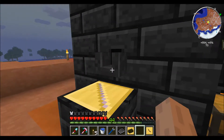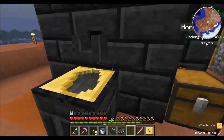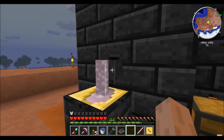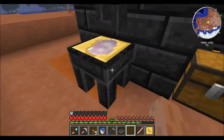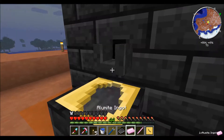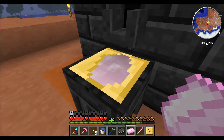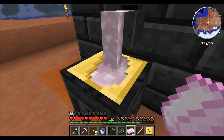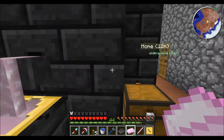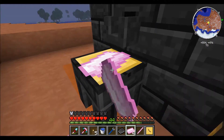Let that pour in. We'll make the rest into ingots. I'm going to grab the rest of the ingots. I need to repair my pickaxe as you guys can see. This is one of the reasons why I really want manyullyn — it's just so much easier, so much easier to deal with.